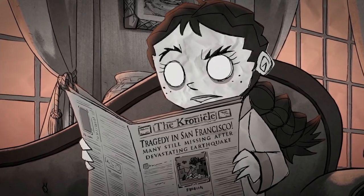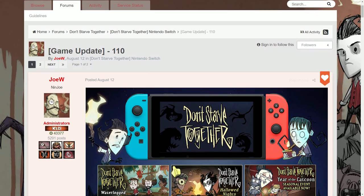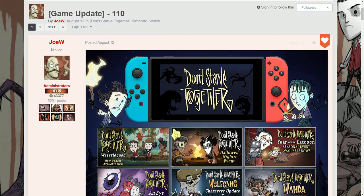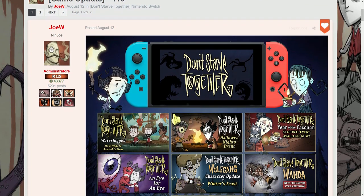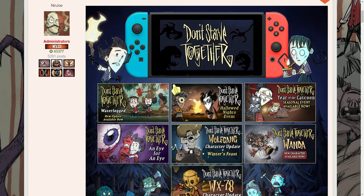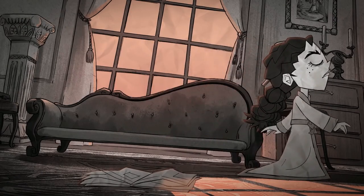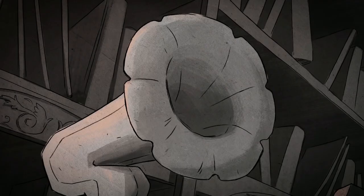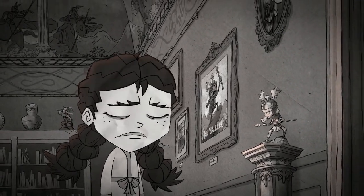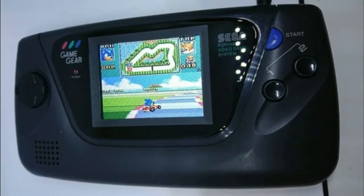Regarding the Don't Starve side of things, the Switch version got a giant update that pushes the game all the way to the WX78 refresh, so not exactly on par with the PC release, but certainly much better than it was before. This of course means that the crossover Terraria content has also finally made its way to the Switch version, so that's great. PC will probably always be the definitive way to play the game, not only because of it usually being the most current version, but because of mods. Still, it's nice to be able to play it portably, but even that's not really an advantage the Switch has — you know, Steam Deck and all.